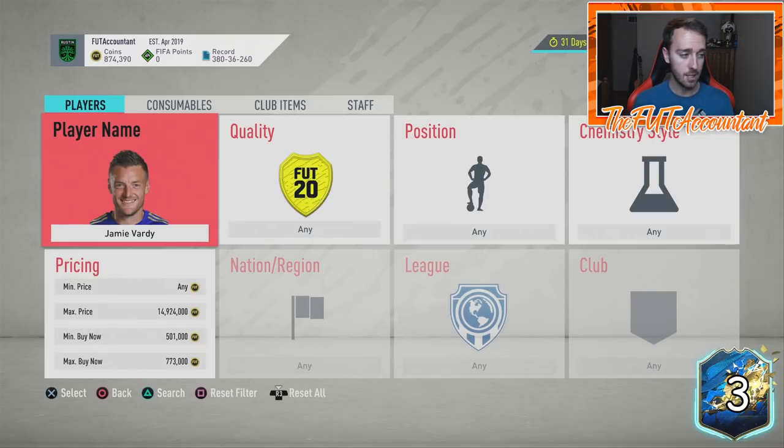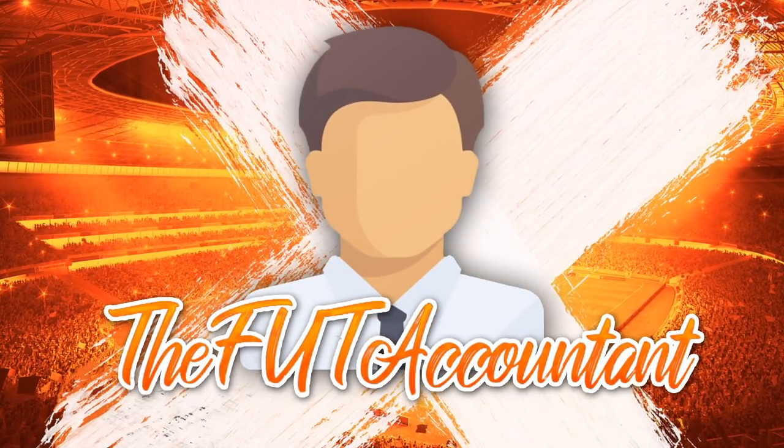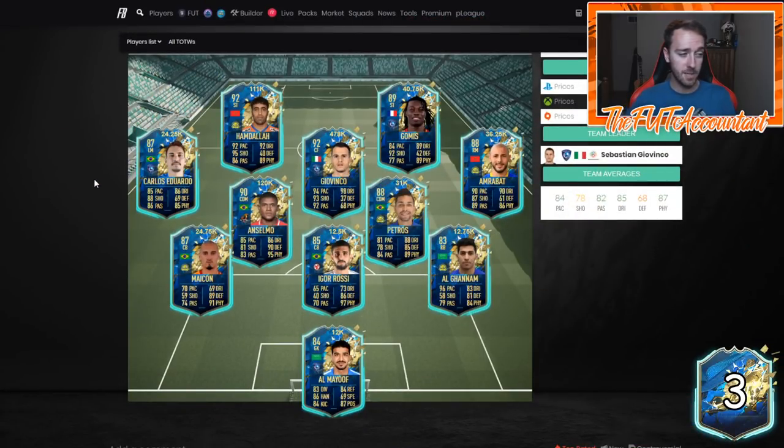We also got the Saudi League TOTS today. I don't know how many of you guys are really interested in this, but a lot of these guys are probably going to end up being some of the cheapest players by their rating. Already, 80k for an 89-rated French striker is pretty low for an 89. And if you see this guy at 36 or 37k, that makes me really interested — this is an 87-rated card. A lot of these guys are going to be great for Team of the Season SBCs in the future.